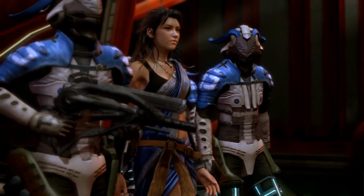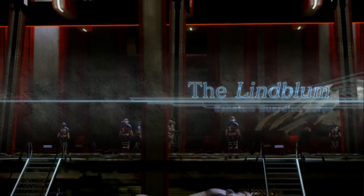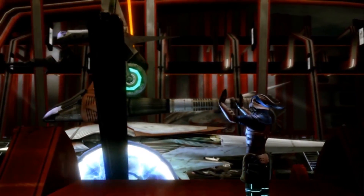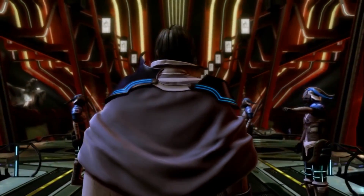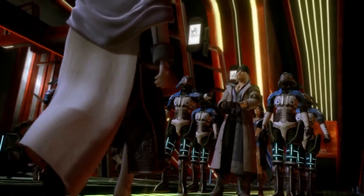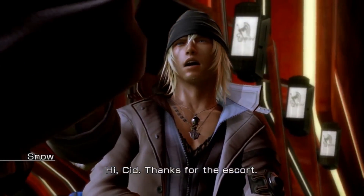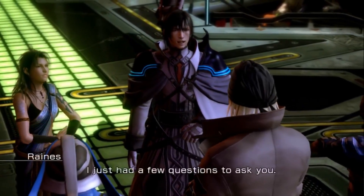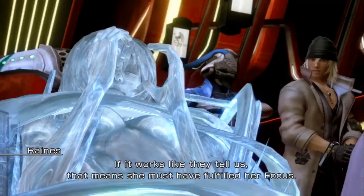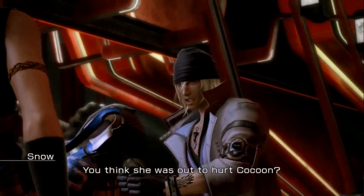So his mark is on his wrist. He's come to meet you, so it's basically the same area as Hope's. Except I think Hope's is directly on the back of the head. The Lindblum Sanctum Guardian Core. Sometimes I really hate English. John Snow? I just watched all of Game of Thrones like a week ago. If it works like they tell us, that means she must have fulfilled her focus, Sarah! Fulfilled her focus as a tainted Pulse l'Cie. You think she was out to hurt Cocoon?